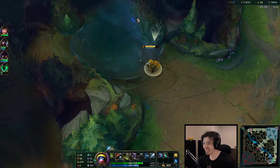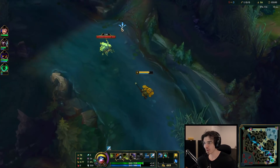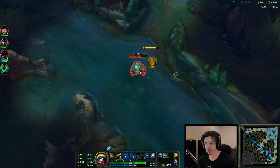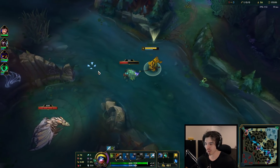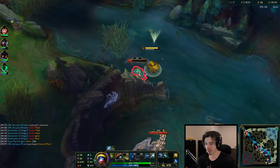We don't actually want to take the minions necessarily - I mean, we can tax minions if we want to, but whenever you're jungling, I think it's a good idea to help push, but if you can leave the last hits to your laners, it kind of stops them from tilting, and all in all I think it's a bit better.